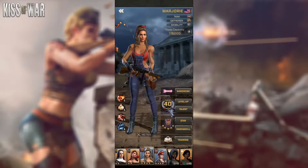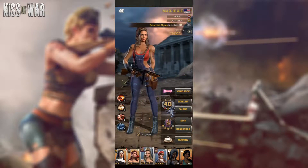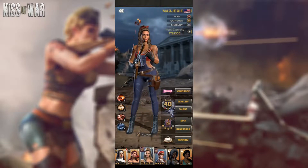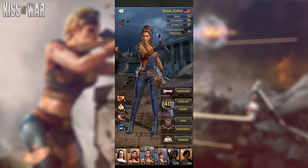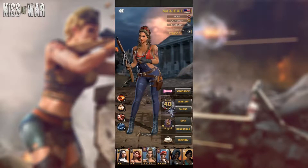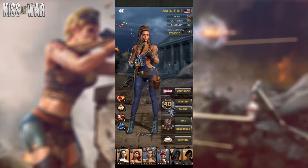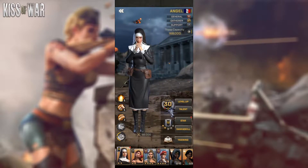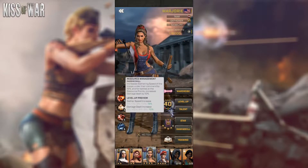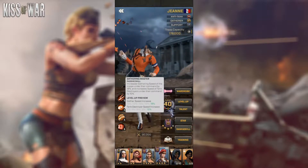Moving on to the rare tier of officers — we have two officers that will be your main gatherers as a starting account: Marjorie and Jean. Focus on these two because they are super easy to level up and rank up their skills. A good tip here: leveling up a rare officer requires half as much experience as leveling up a legendary officer. That's why I've already leveled Marjorie and Jean to level 40, while holding back a bit on Angel since she requires a lot of experience and legendary stars. Max out their gathering skills — that's where you get the most benefit from them.